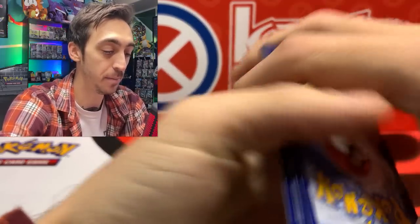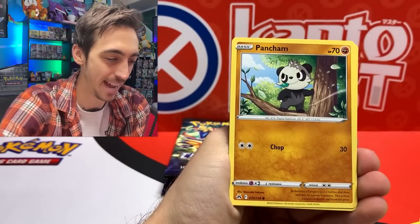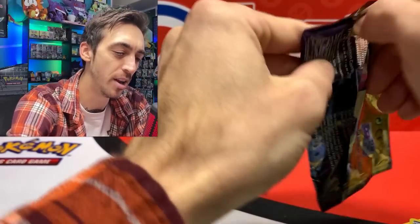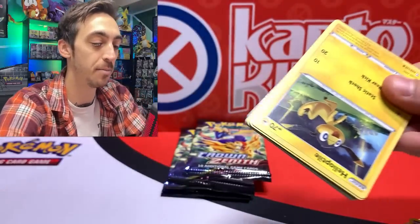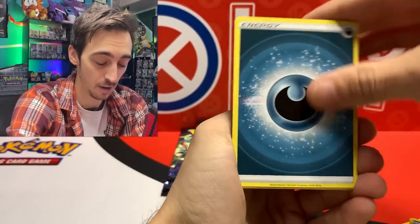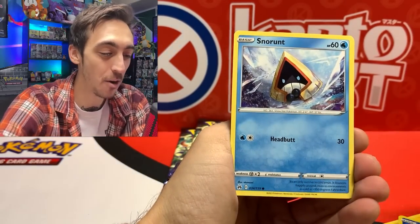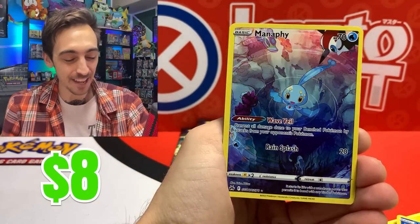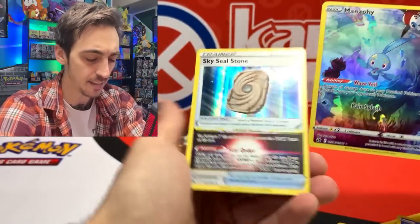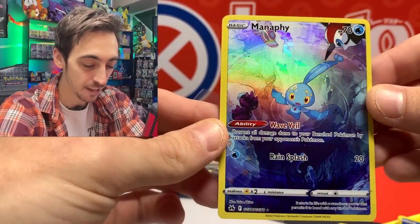I just looked over and saw the Giratina and I cannot believe that happened. Another code — bam. Panchum, Snow Runt, Rock Ruff, Zamazenta, and Zacian — Zamazenta being my favorite of the two doggos. Let me know in the comments — I know Zacian is probably everybody's favorite, but I really like Zamazenta; kind of reminds me of my dog. Manaphy from the Galarian Gallery — one that I needed in the binder, that's awesome!